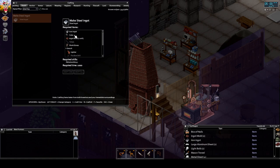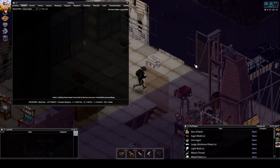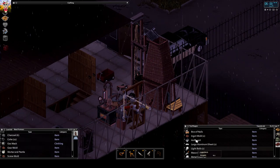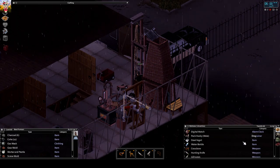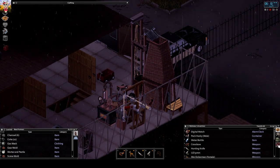For making steel you need an iron ingot, coke, an ingot mold, tongs, and work gloves. I've put all the things I need inside the blast furnace container. Now I say 'make steel ingot' - and I'm getting a steel ingot. Very good.